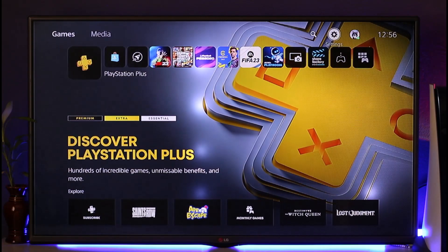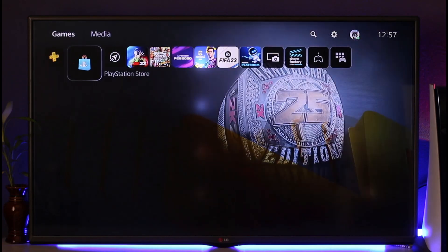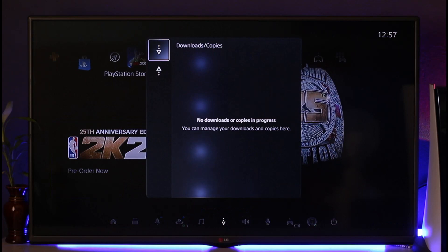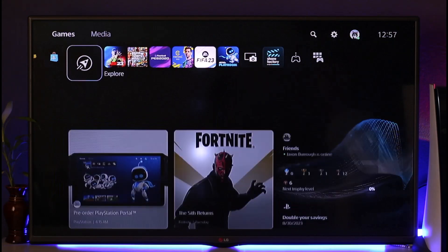Another thing to keep in mind is to simply download one at a time. I see many people downloading multiple games at once, but you should download one at a time. To check your current downloads, press the PS button from your home screen. You'll find Downloads and Uploads at the bottom. Select that and if there are multiple downloads, cancel them so only one downloads at a time.